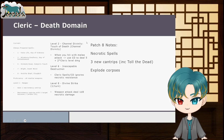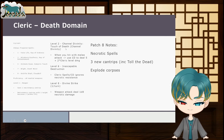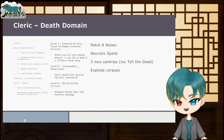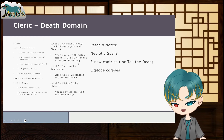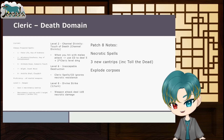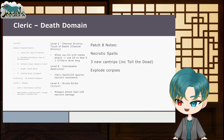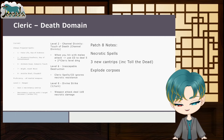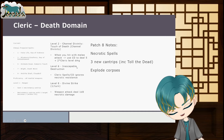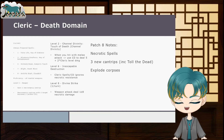The downside for Death Domain Clerics in melee is they only get one attack, so missing wastes the opportunity. They're more of a disruptive tank — taking damage up front, using spells, and occasionally landing a big Touch of Death hit. At level 6, Inescapable Destruction ignores necrotic resistance, guaranteeing the full 29 damage. At level 8, Divine Strike adds 1d8 necrotic damage once per turn to weapon attacks.